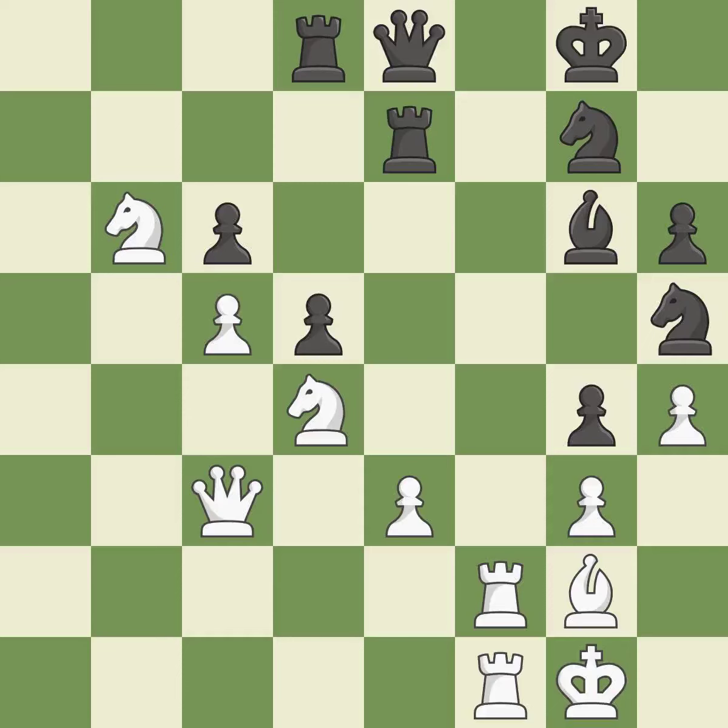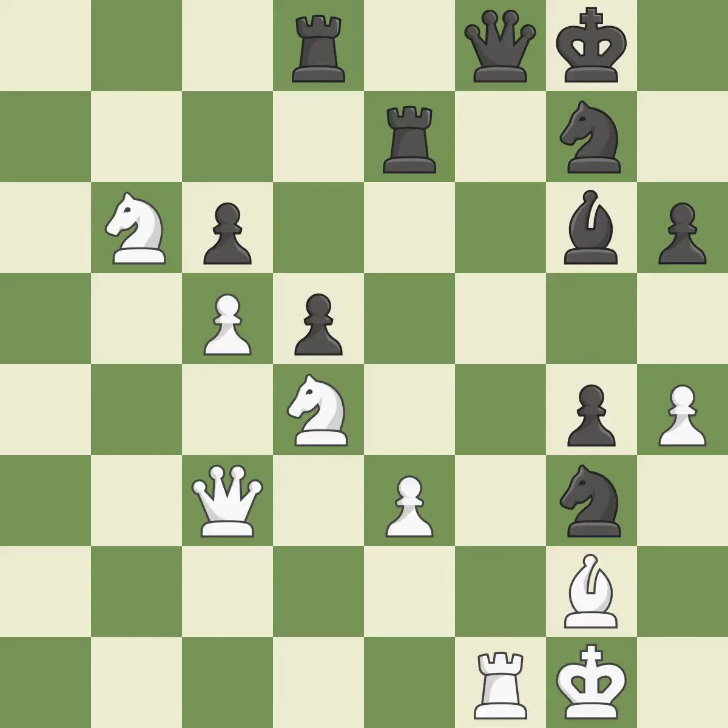The rooks are coordinated and powerfully doubled on the file — this threatens to win material. This prevents the opponent from being able to fork pieces — it is best. That pawn was free for the taking. This threatens to win a queen. This is the only good move — it is a great move. This captures a vulnerable rook — it is best.